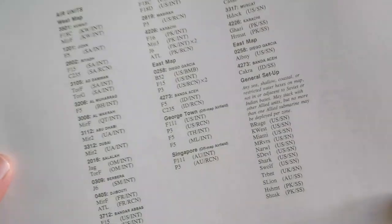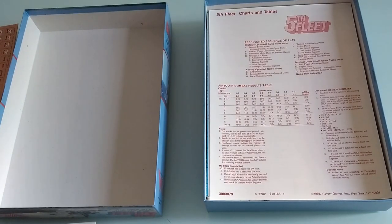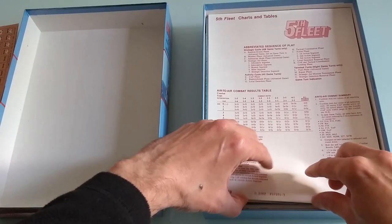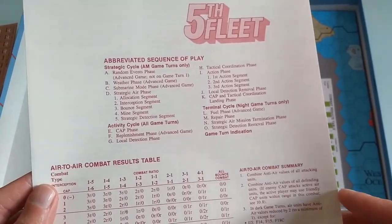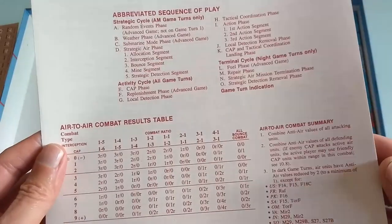This would be scenario 12. Like I said, this is a pure blind unboxing. Charts and tables, more charts and tables. I guess we have a detailed sequence of play — one for each player. The neat thing is that you have all of this on the maps as well.